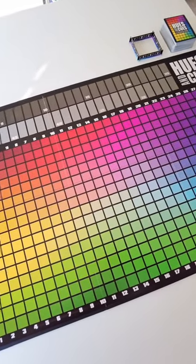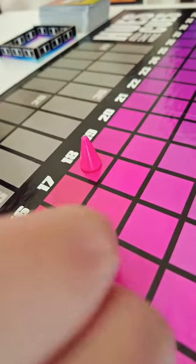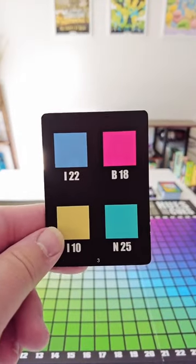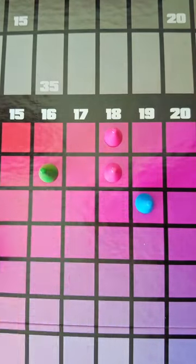The other players then take turns guessing the color by putting their pawn on this beautiful game board. Once players have placed their first pawn, you can give up to a two-word clue to describe the color and players place again — so maybe something like a brand like T-Mobile.